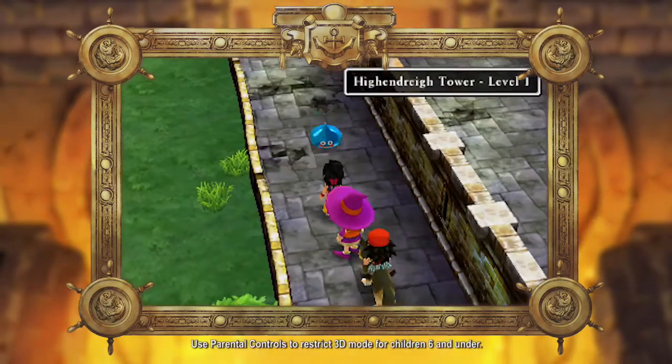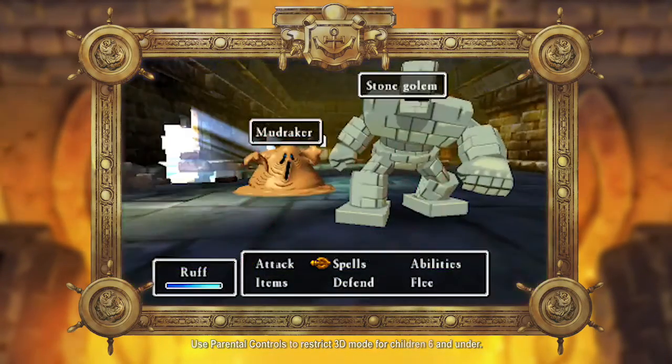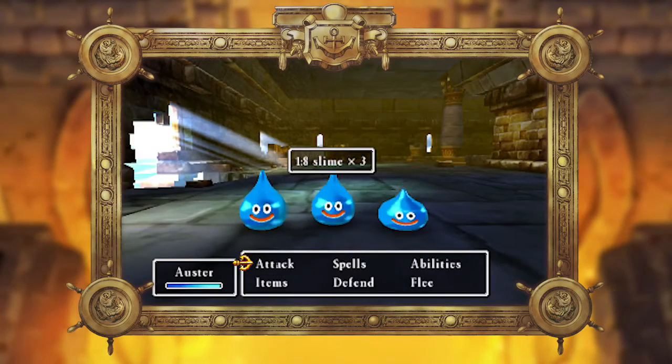A slime draws near, and as Dragon Quest fans know, every choice you make is a risk you must take. Attack, and you will be attacked.